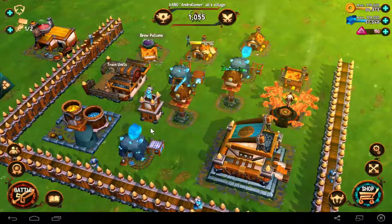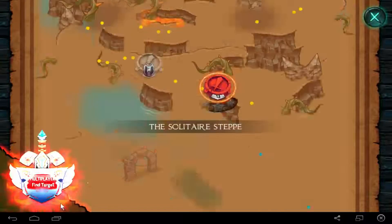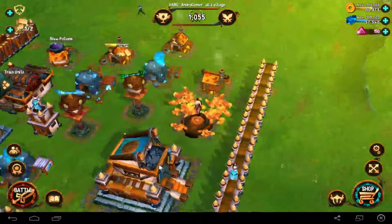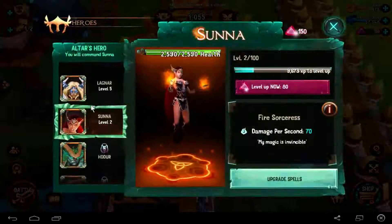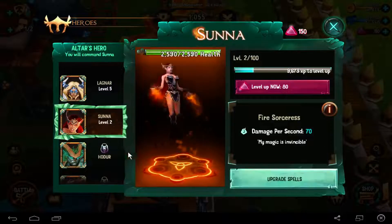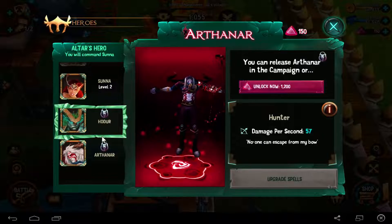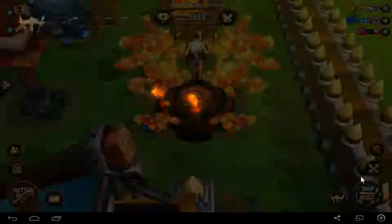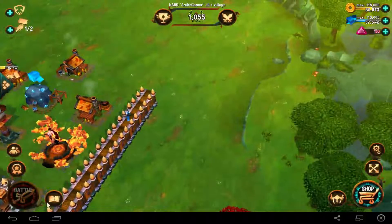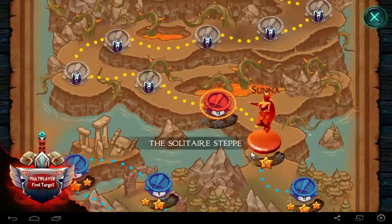I can't explain a game with a 10-minute video, that's not possible. I want to just show you some battles. For example, you can have here 3 heroes. First, you can get Lagnar and you can upgrade the spells. After that it's Zuna, Hodor, and Arthanar. You can buy them quickly or you can get them free — for example, I get Zuna with the level 12 mission.